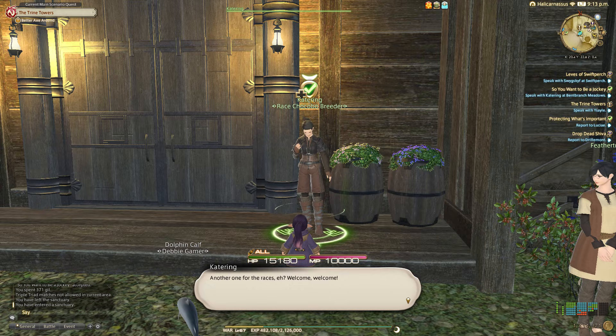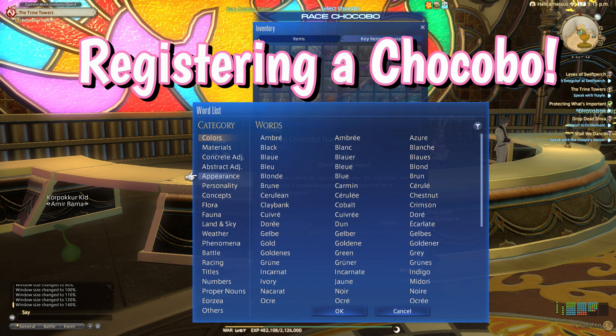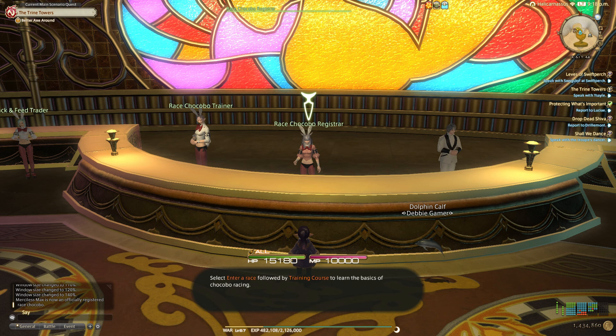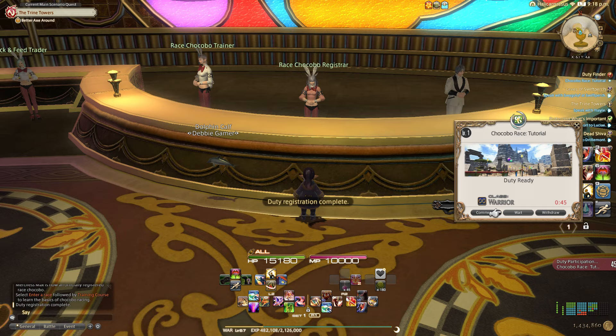Registering a race chocobo. In order to register your chocobo, you'll have to present your fledgling's registration from the Race Chocobo Trainer and choose a name for your chocobo. Names can be one word or two words from the list of names you can find at the link in the description. There's a lot to choose from and I have seen some very creative chocobo names, so have some fun with this one. Once complete, you can talk to the registrar again to register for a training course. After you learn the fundamentals, you're ready to race.